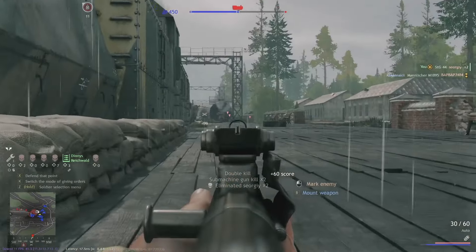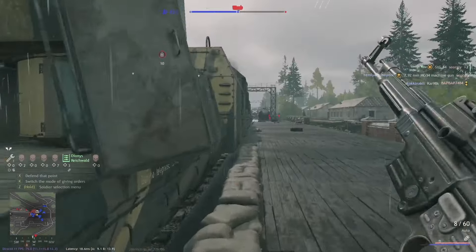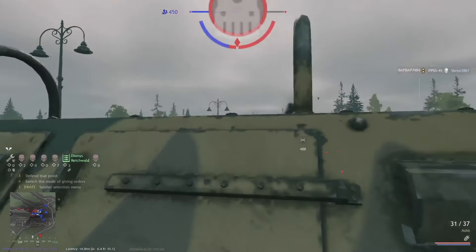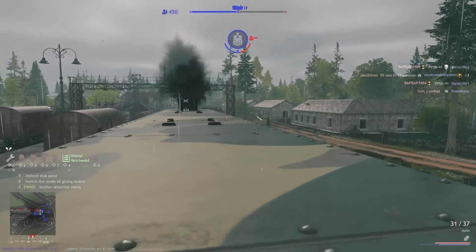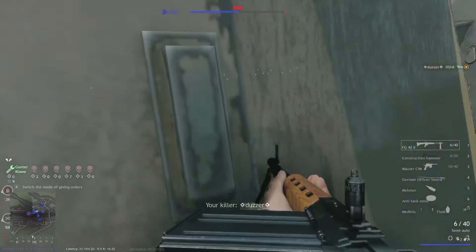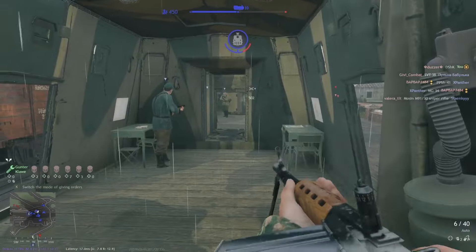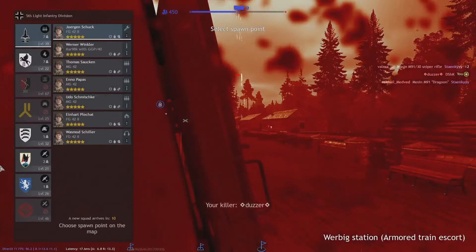Mid and long range weapons are king here. SMGs aren't that strong; machine guns are much better since you can spray down groups of enemies on the sides. Assault rifles are obviously good too, since they're almost like machine guns here. As an attacker, you can't really establish good machine gun nests. As a defender, on the other hand, you can — and this is exactly what they did.